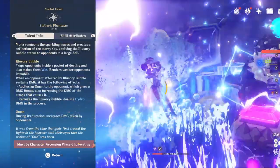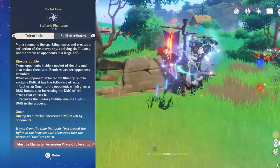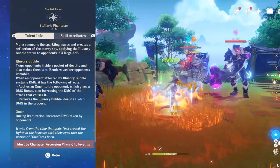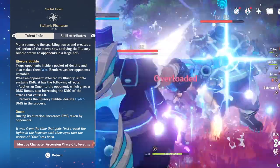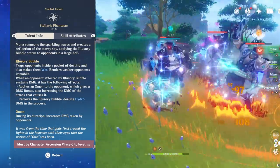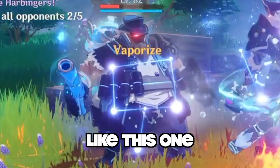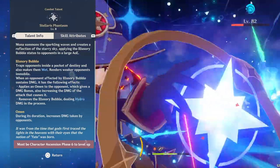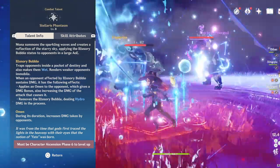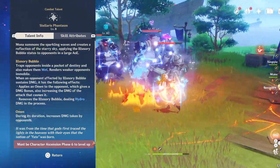Now her elemental burst is the crazy thing about her. When you pop her elemental burst, it will apply the illusionary bubble to nearby opponents in a large AoE. While opponents are inside this bubble, it will give them the wet status effect and will actually make weaker enemies float up into the air. You can tell when someone has the illusionary bubble on them when they have a little constellation on top of the enemy.